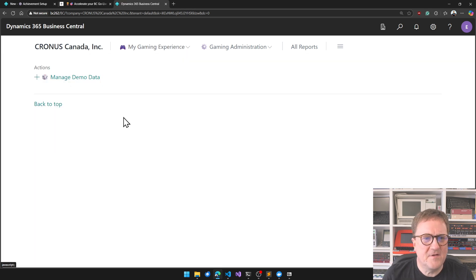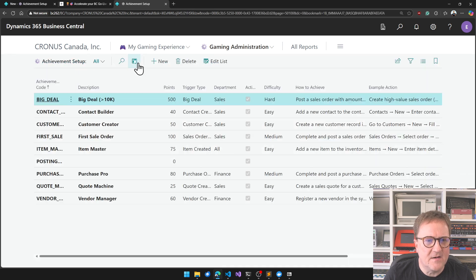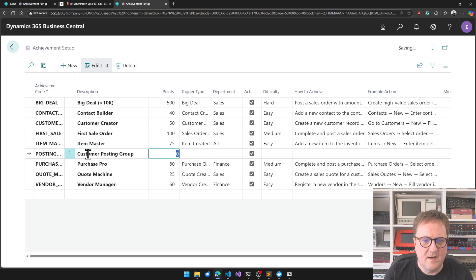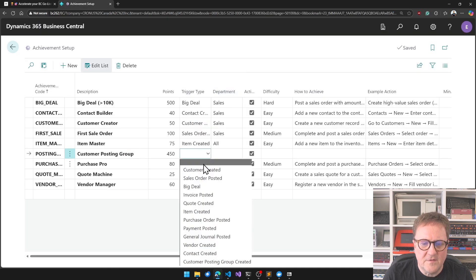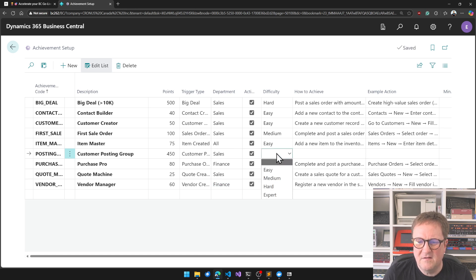Oh, there's something I didn't do — I didn't finish the achievement configuration. So: Posting Group, Customer Posting Group Created, 450 points. This is Customer Posting Group Created, Department is Sales, Difficulty —